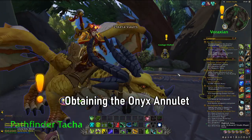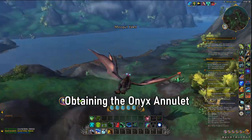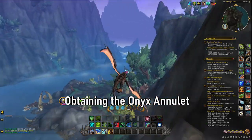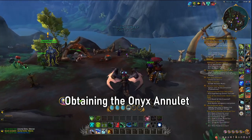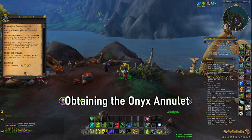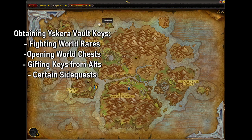Don't use any other keys — save them. You can use them if you want to, but I prefer to save them, because the next quest you're going to pick up once you hand these in is to obtain the Anvil and the Dueler's Kit that you're going to need to basically upgrade the Onyx Annulet. Once you complete this quest, you will receive Primordial Embellishment, which will task you to get the Dueler's Kit and to obtain the Anvil.